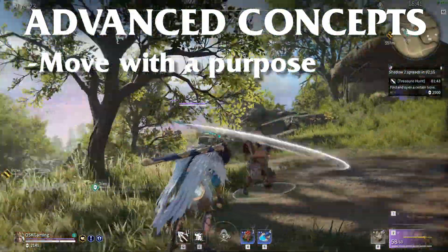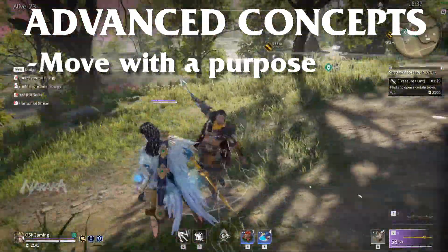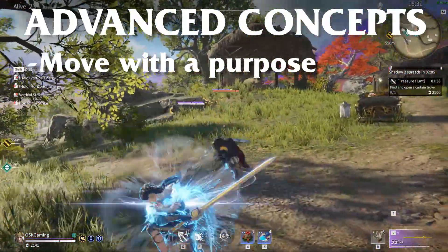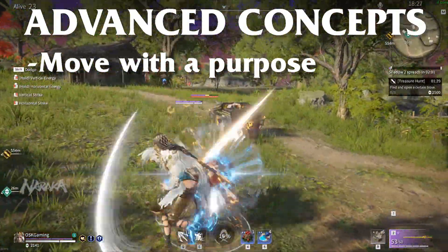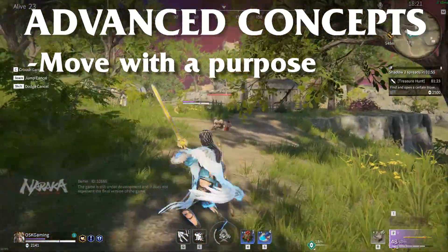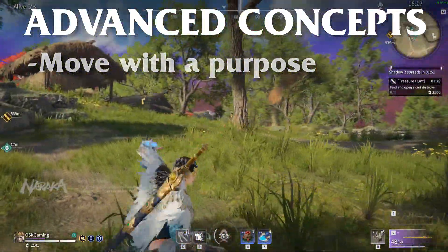The same thing applies to while you are in combat — you don't really want to be randomly throwing out options. If you dash or jump, for example, it better be to dodge a dangerous attack, approach a fleeing opponent, or to create space for your ranged weapon. Bottom line is just to try and know why you are moving the way you are moving, and ask yourself after the match if you needed to move in the way you did to advance your advantage. It will help you improve tremendously if you have the right mindset and will make you more efficient. Most top Naraka players do this without thinking, even if they don't realize it.